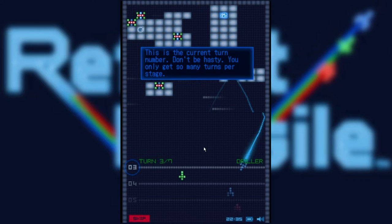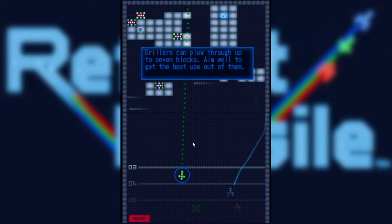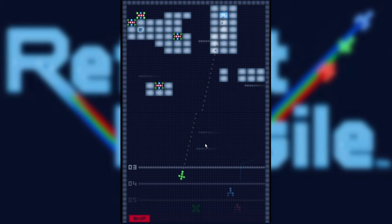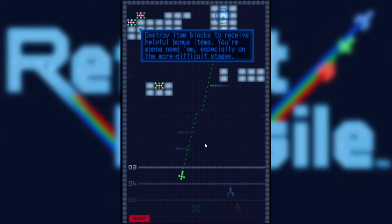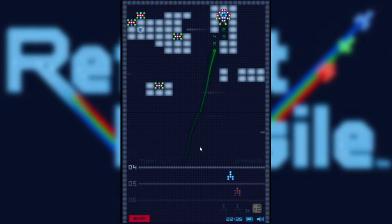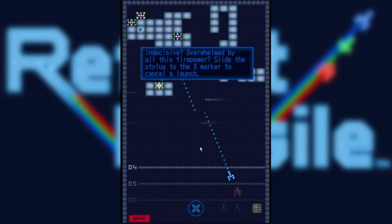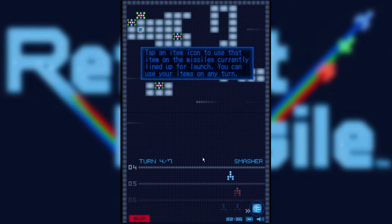I feel like we could have figured this out ourselves. Tutorials have erred on the side of stupid these days. Drillers can plow through up to seven blocks — that's cool. Back in the day they just would have started a level with a couple blue ships and you had to figure it out. They relied on the fact that gamers aren't stupid. Now tutorials are reaching insulting levels, and we're still playing games from 2010 — I shudder to think what a 2020 game tutorial is like.